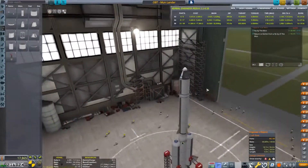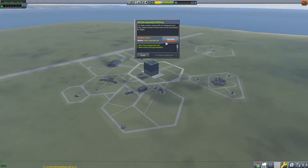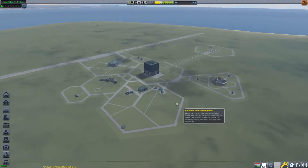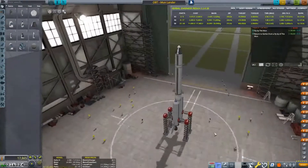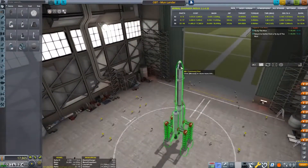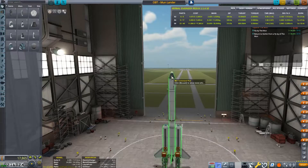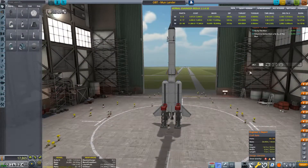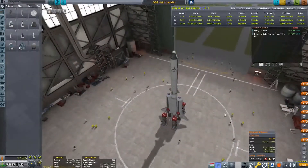I'll just save that and we'll see if we can upgrade something else to raise our parts limit. We cannot afford to upgrade our VAB — that's annoying. This rocket will definitely get us to the moon. How many parts are we at? We're 10 parts over. So we need to drop some parts — we need to lose 10 parts total.